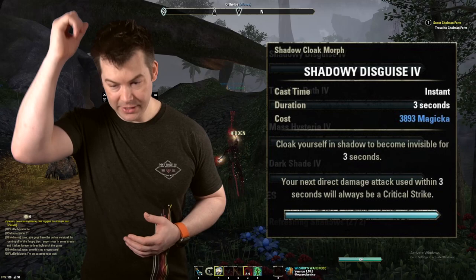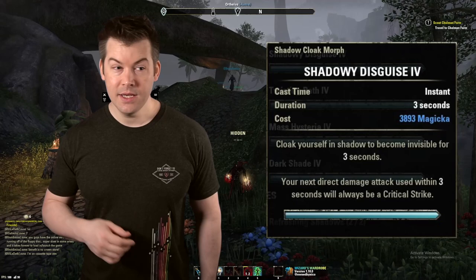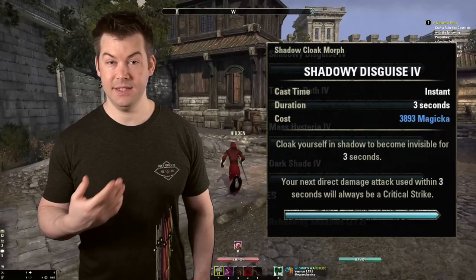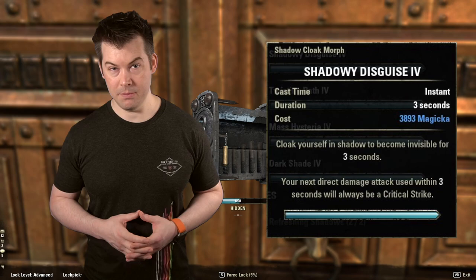Next up is Shadowy Disguise — it turns you nearly invisible so people can't see you. This is the quintessential Nightblade skill for doing all this thieving stuff easily. Whenever you're running away, you hit that, pop a speed boost, and you can run away from guards. I will note that using this will not prevent you from being detected while doing thieving activities like picking a pocket or using Blade of Woe — if you do those things in sight of someone, they'll still be able to see you.